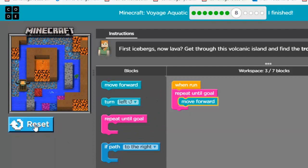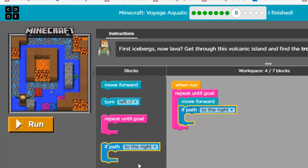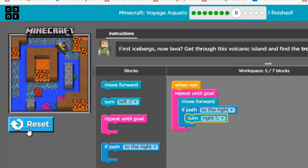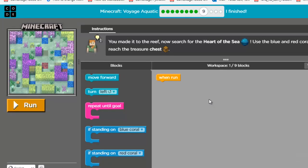Run it — it will get stuck. Reset. Now there is a path to the right — we learned this skill in the previous level. If path to the right, then turn right. I've used only five blocks. Click run. It checks the condition — if path to the right, turn right. Yes, done! Excellent. Click on the next level to continue.